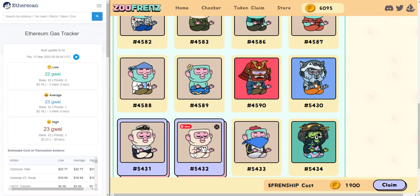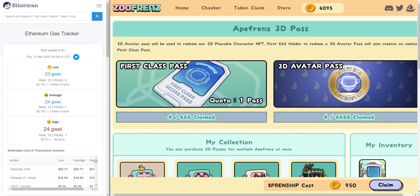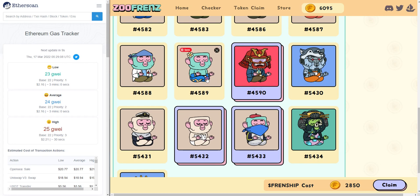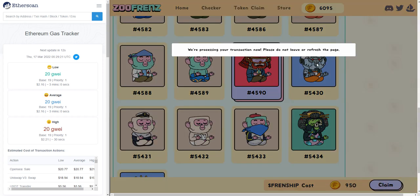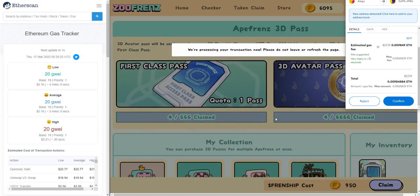Right now there are only 4 people that have claimed out of 666, so you will only get one first class pass even if you select multiple and are claiming multiple 3D passes. I'm just going to claim one right now. Clicking on this guy, it costs 950. Then I'm going to tap claim. There's some gas fee associated with this — it's a little bit higher here, because for this contract you're essentially minting two different NFTs if you're one of the first 666. So you are minting the first class pass as well as the 3D avatar pass. Once it goes beyond the 666, the gas fee will probably be halved.